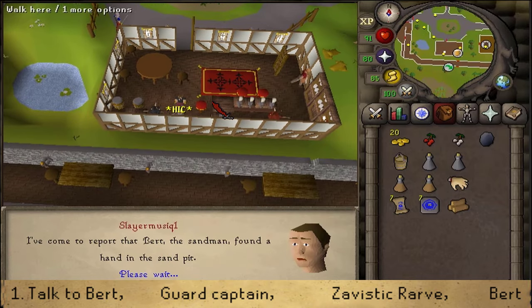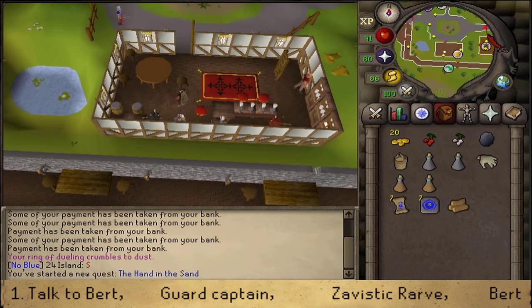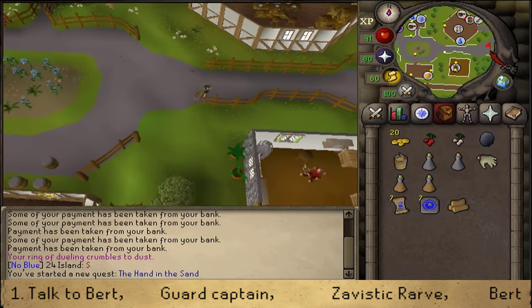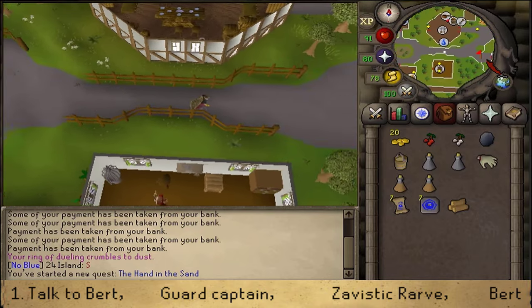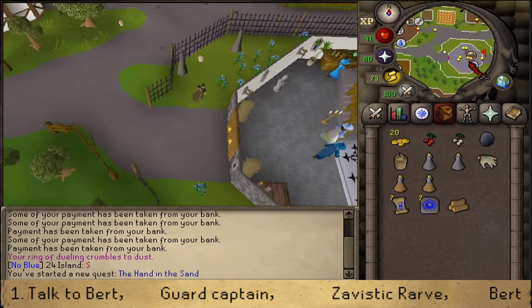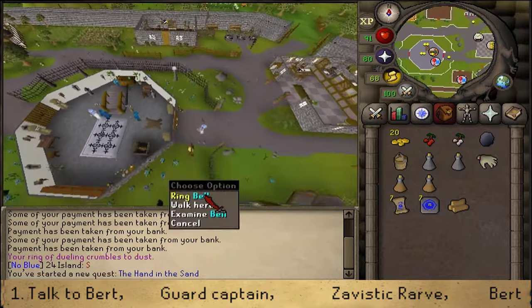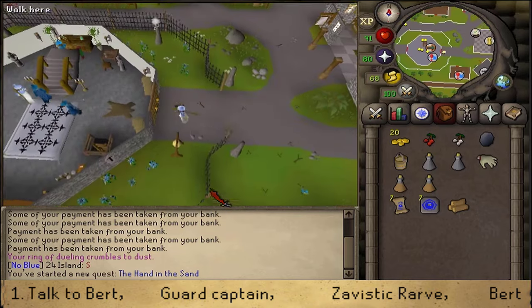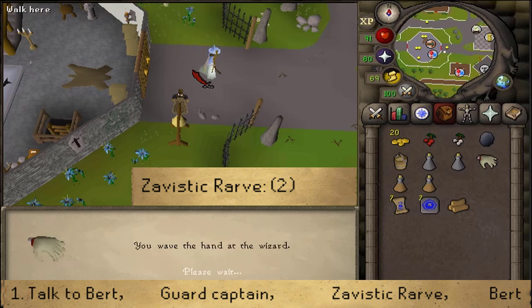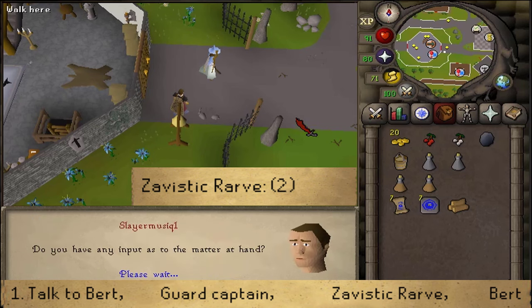After speaking to him, we will need to head east to the Magic Guild. We'll need to talk to a wizard that is inside the Magic Guild. You can either go inside, or go to the eastern side entrance and ring the bell. Select option 2 if you've completed the quest Zogre Flesh Eaters. If you have not, then you can simply skip this dialogue.